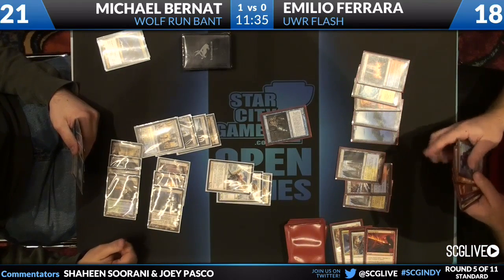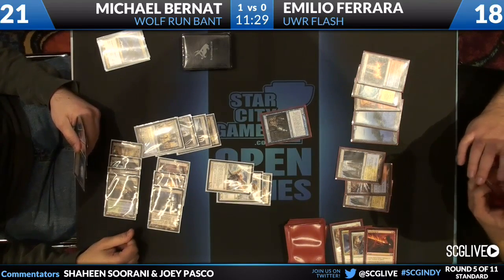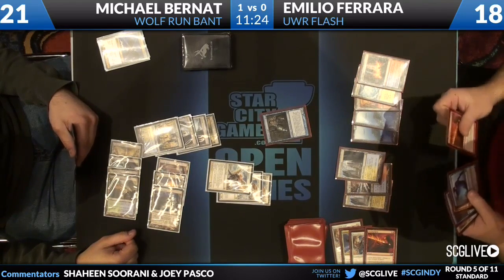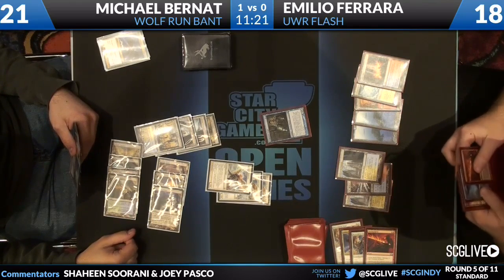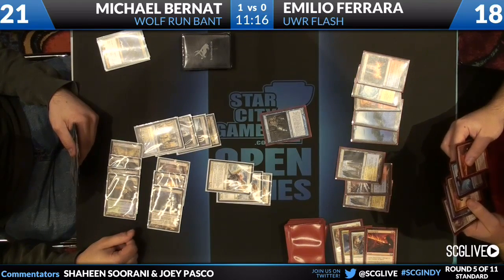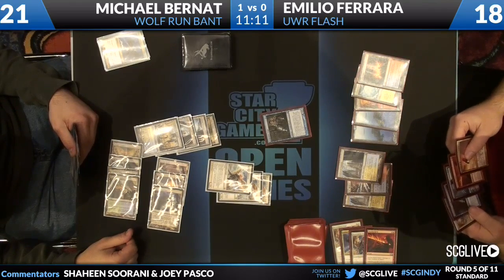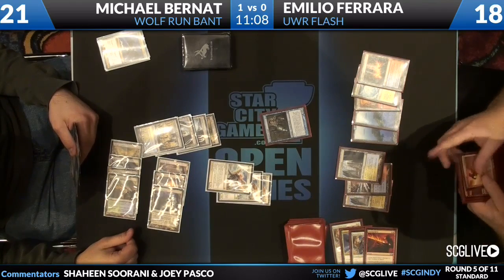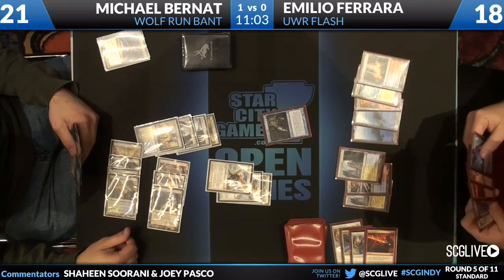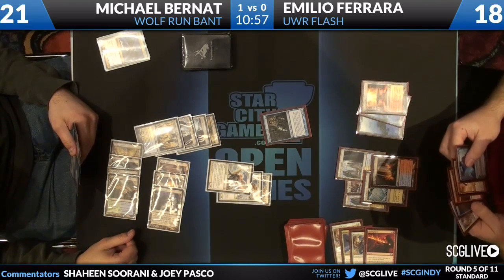I like that. We saw earlier somebody remove an Augur — that wasn't necessary. Just leave those dorks in play. He is a little threatening, considering Emilio has Restoration Angels to make use of the Snapcaster again. He's already wasted two, but if he draws one of the other ones it gets sketchy. He does have one, I think, in his hand. That's like a Disenchant. So he's got Jace, Aurelia, Searing Spear, Snapcaster, and Restoration Angel.